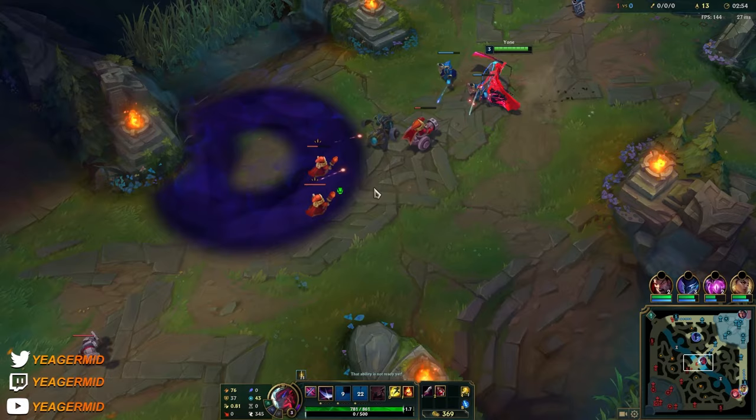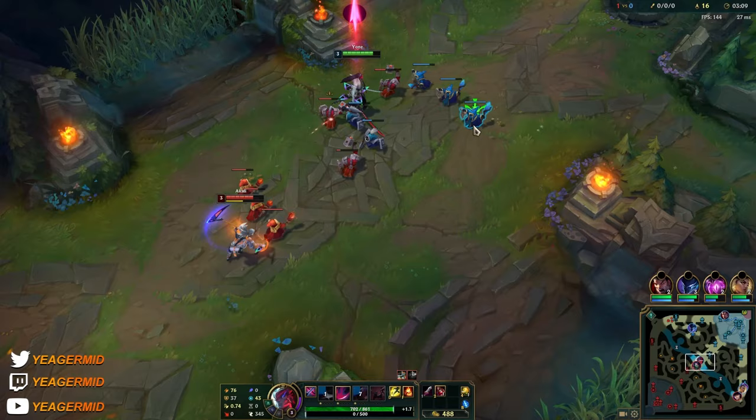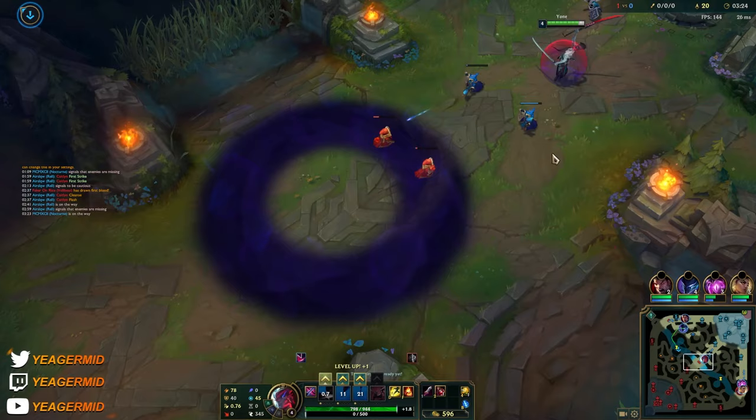After level 3 you really want to bait out her W as well, because otherwise you cannot trade back. Your Q can still hit in the shroud but when you cannot see her she can just maneuver around. Also remember - when you're going to dash forward with a Q, she's going to use E back and then re-engage. I hit her so I could afford to use the W to get another hit off.